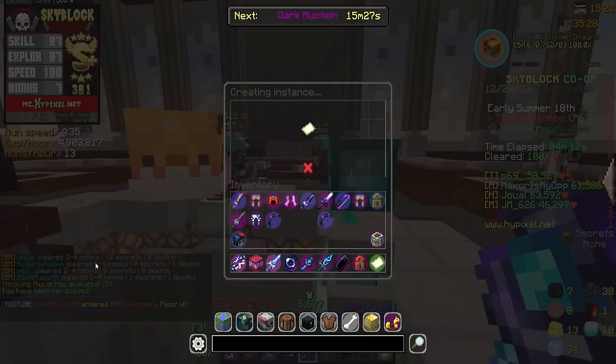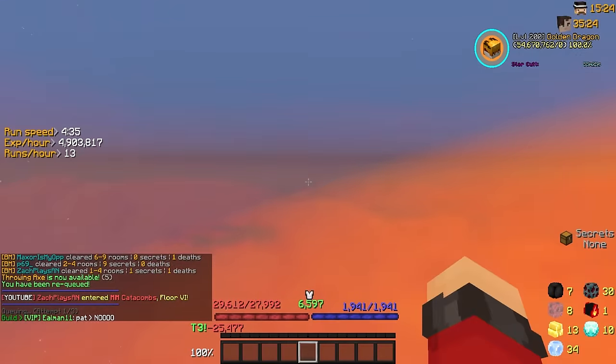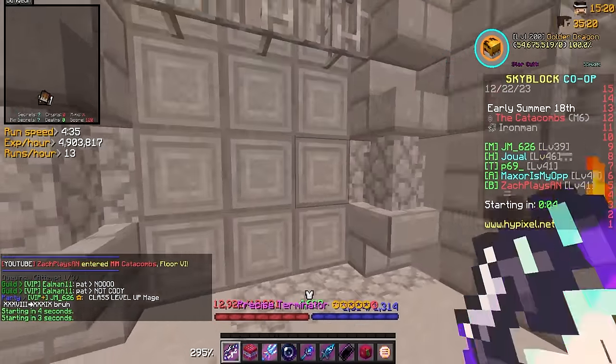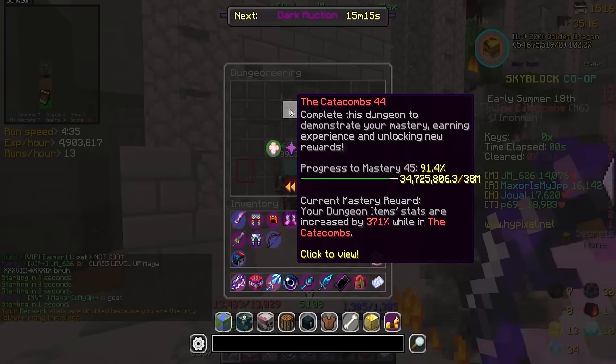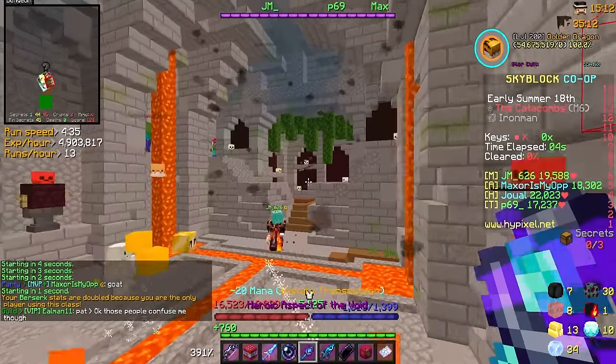We're raking in the Cat XP — 375,000 that run, that is so good. I want to do a ton of dungeons. Someone leveled up their mage class — nice. We went up over a full percentage that run, which is actually crazy.